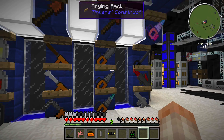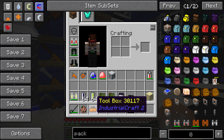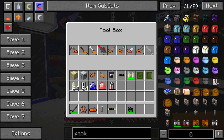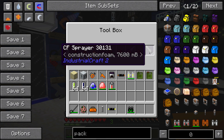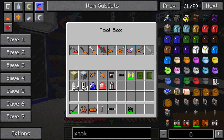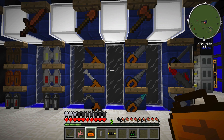Over here we have all different types of tools, and IC2 has included this little toolbox, which is pretty neat. You can make the toolbox by putting together some bronze item casings and a chest. It's basically a little storage device for IC2 tools only — you can put your tools right in here, and it will not allow you to put anything else in. So you can carry all your tools without taking up a ton of inventory space.